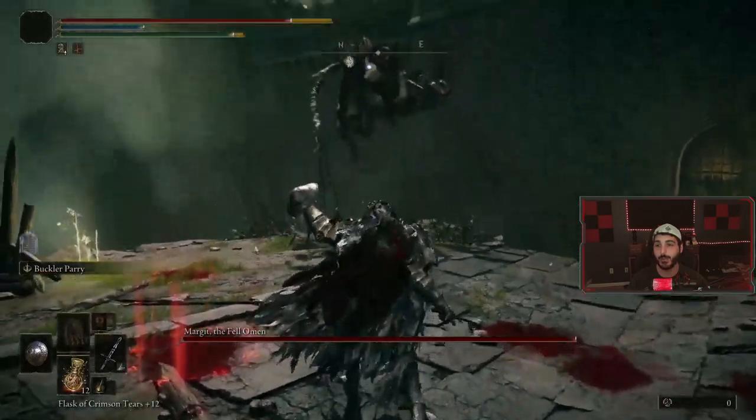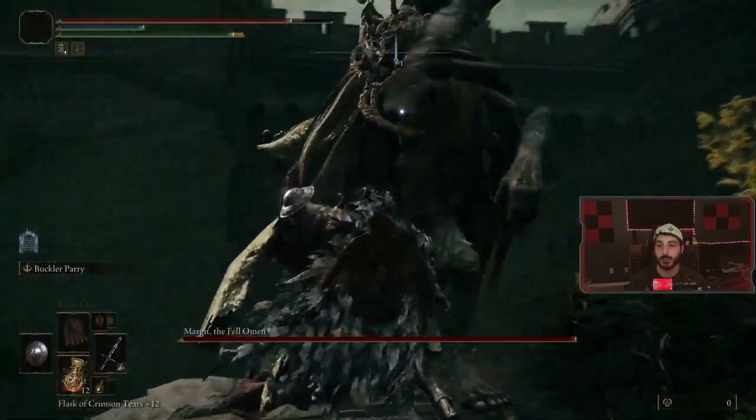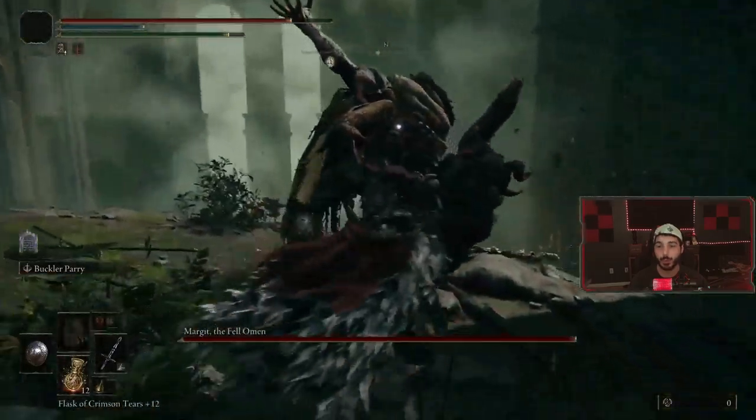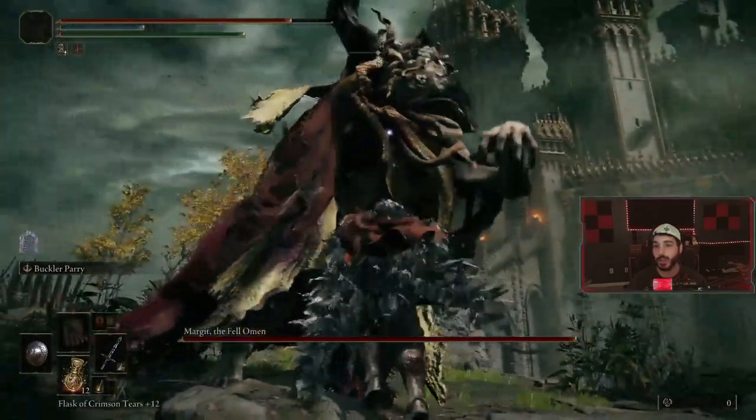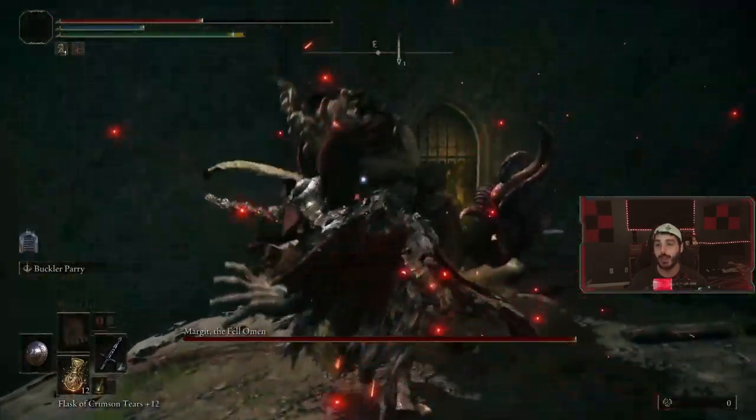Some of these attacks, like those swipes, you're gonna have to parry them twice and you'll be able to get a critical on him. I only got the one parry there. These moves — that one you could parry, I messed up there. This one you could parry, I messed up there again. I wasn't used to his timing.